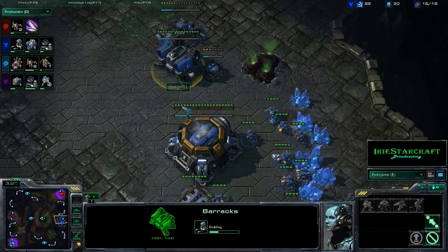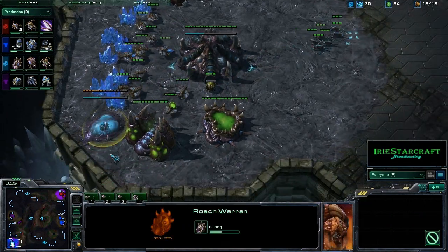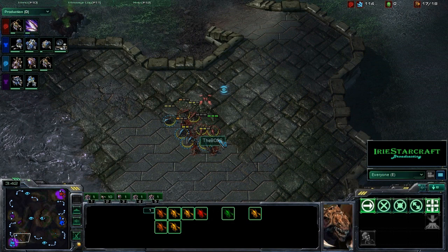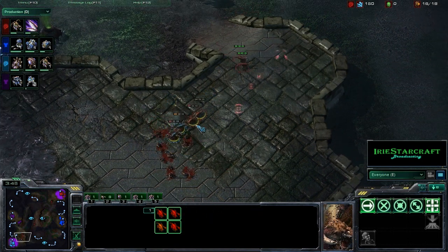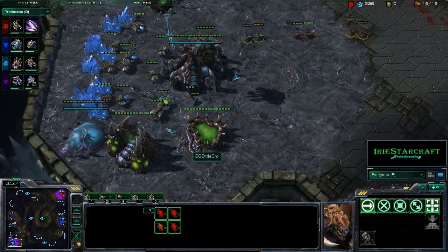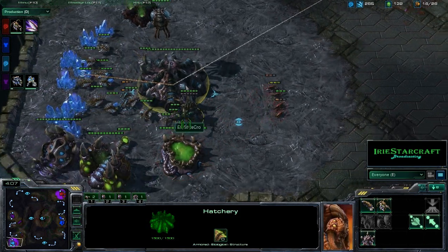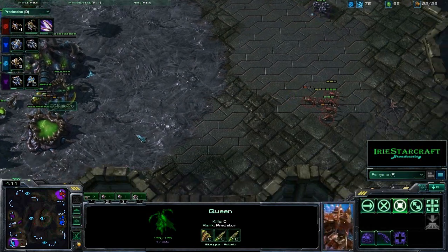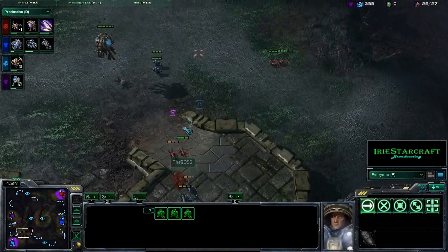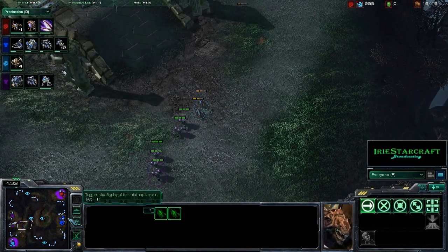We do have what looks to be a Hellion build for DesignRH — he's got his reactor working on his initial barracks and the factory is about halfway completed. There is a very fast Roachwarren coming down for Strifecrow; he went for the 13 pool directly into the Roachwarren. The zerglings are going to be out just in time to meet the boss at the top of his own ramp. Strifecrow is not going to get the better of that because the boss is reinforced with a couple of zerglings. Strifecrow will continue to bide time with his two zerglings until the queen pops out. Axelab will be bringing over three marines to help ward off these zerglings, so I don't think the boss's zerglings are going to be able to do much — his speed is still about 20 seconds away from completion.